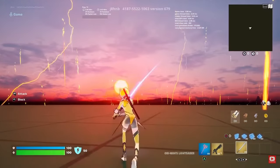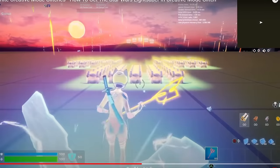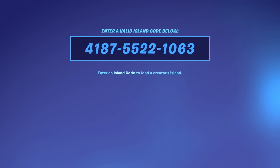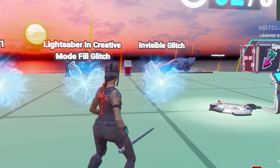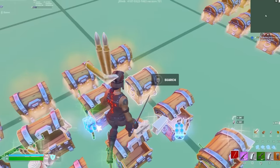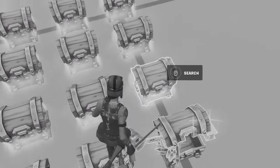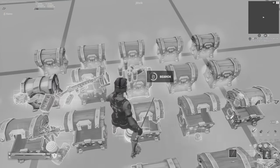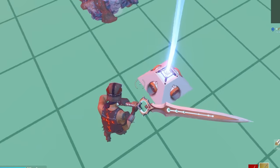This glitch still works. Apparently you can get lightsabers in creative — let's see how this guy did it. You just put in this map code, go into this rift, and it takes you to all these chests that you keep opening until you find a lightsaber. I've been through all of these chests and I haven't found one yet. The lightsabers do spawn but they just go away — they pop up for a second and then disappear. I don't know why they keep doing that.